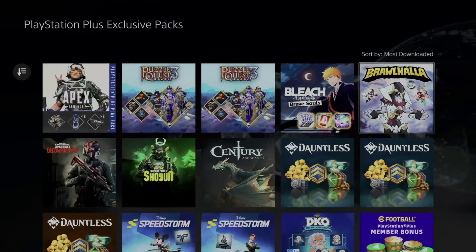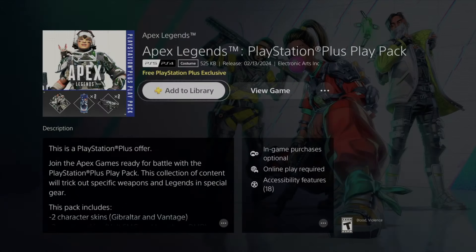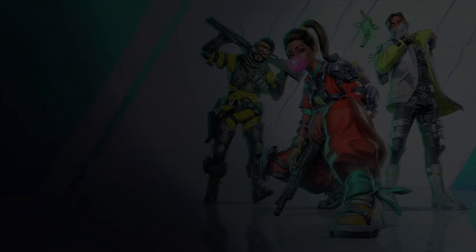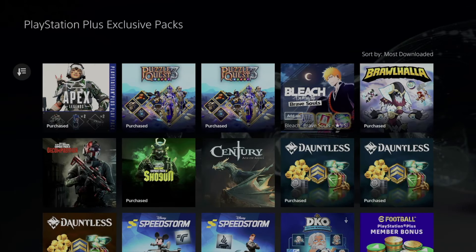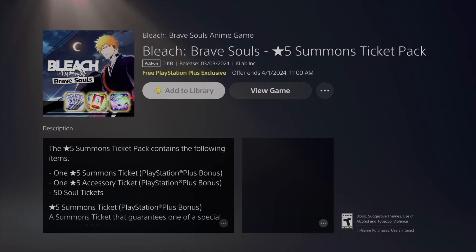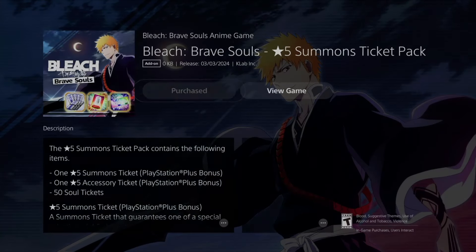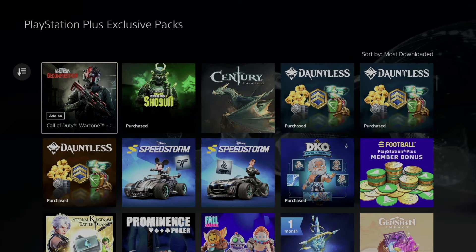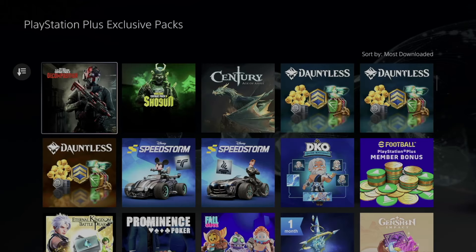We can go back and take a look at every single other one, such as Apex. For example, let's get it added to our library — and there we go. These things don't glitch out as long as you have the games fully closed before you add them. Once you start up the game, you'll be able to see your packs. Scrolling down a little more, we're going to see Call of Duty, which is a really good one — let's add it to our library.